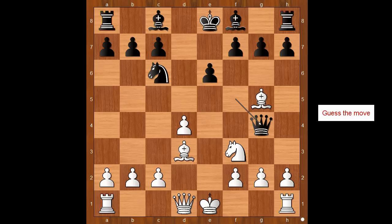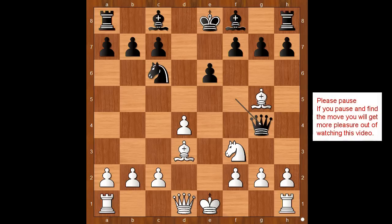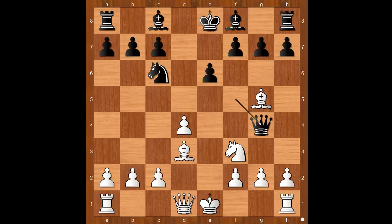How would you defend the pawn? What would you do? This is the most interesting moment of the game — please pause and find the best defense. What did you find? If castling, bishop to d6 and the game goes on. Back to our game: Steinitz played h3, attacking the queen.